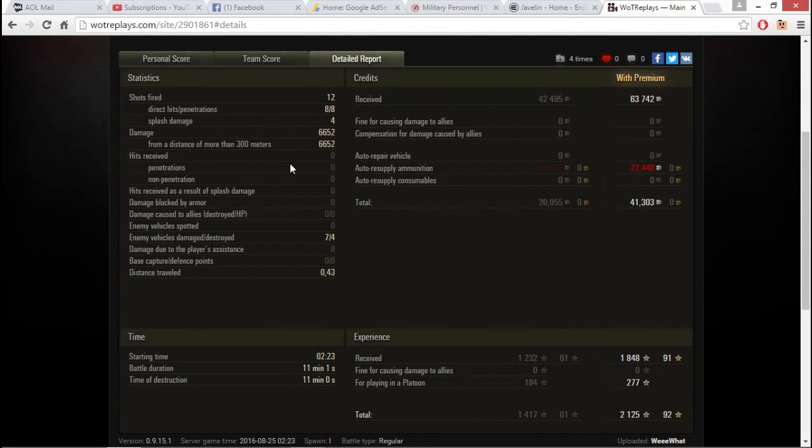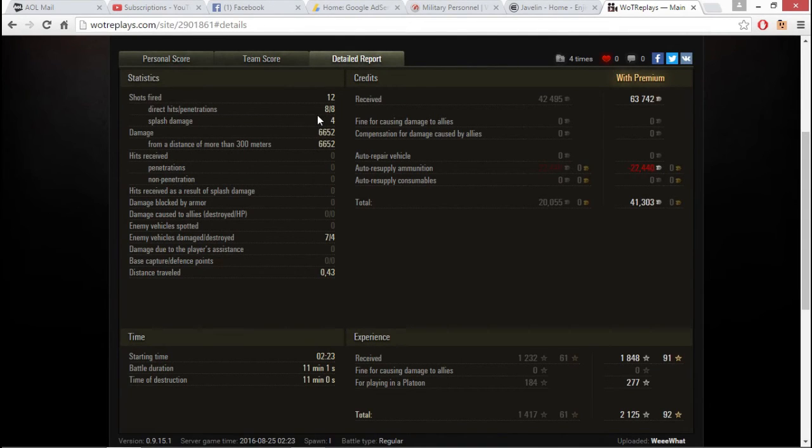Hats off to the 121 — you did a good job spotting. In the details: I fired 12 rounds, 8 direct hits, 8 penetrations, and 4 splashes. And that is how you do it. I came out 41,000 credits ahead, and with the platoon XP bonus: 2,125 XP.